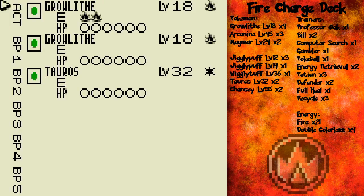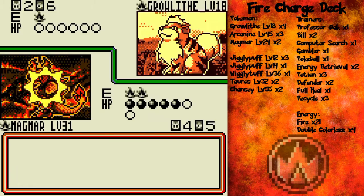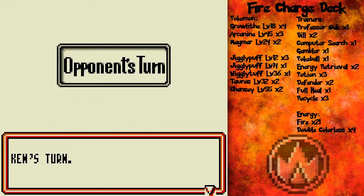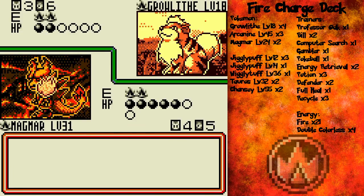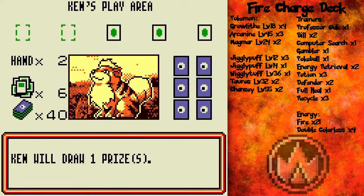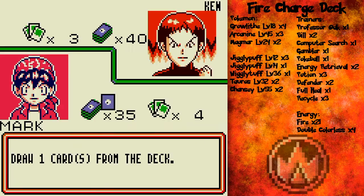Energy removal — stall out Growlithe, hopefully. And hopefully our flip will be heads. Nope, too bad, so sad! That's okay though, I'm stalling them out decently enough. That's why you want to streamline your deck, like I was mentioning in the last part. Because the tidier cards you're packing in — the best possible cards you can — the better your chances of getting the best possible cards.